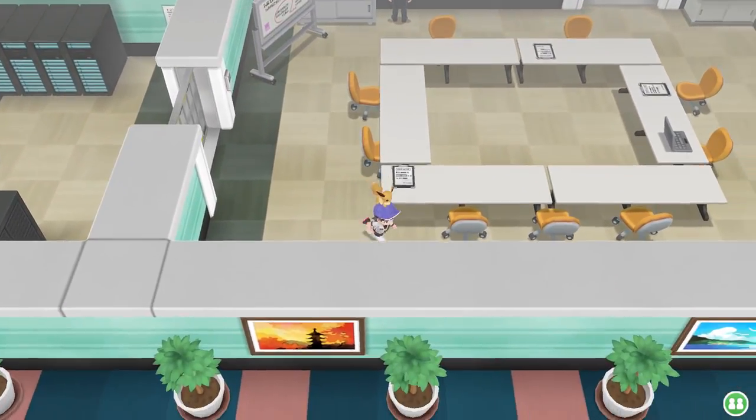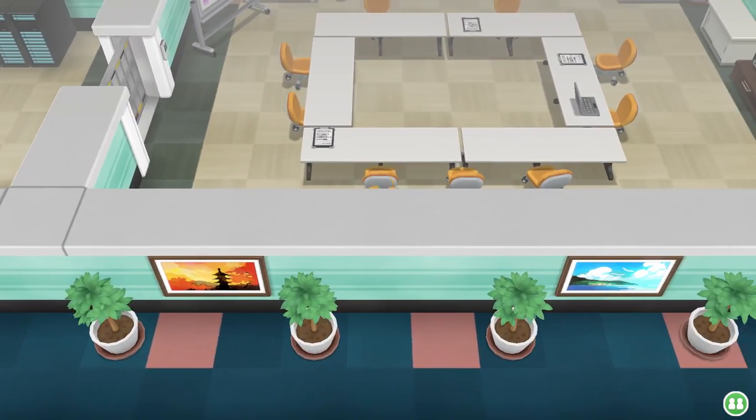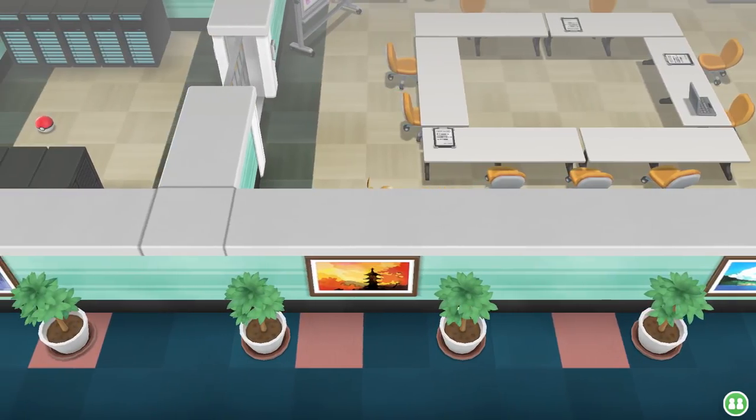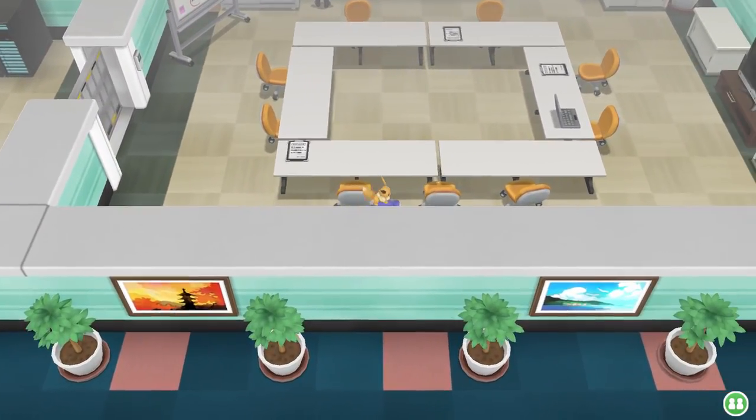When you're in that corner, there isn't really much you can do. You could try spinning around and getting out of there, but you're not going to move. Escape ropes won't work, and dig and teleport don't work outside of battle anymore, so you're really stuck there.